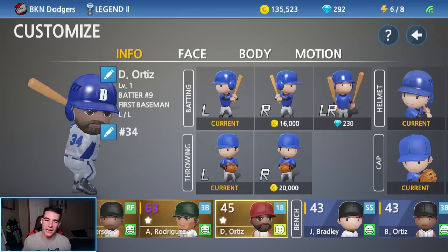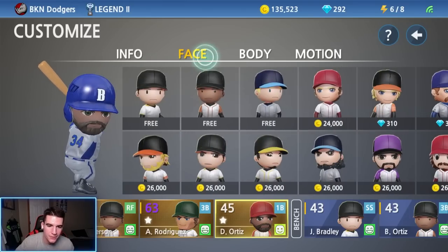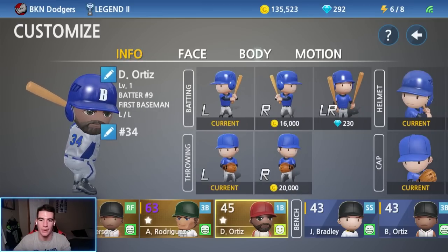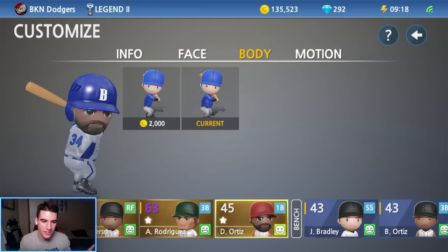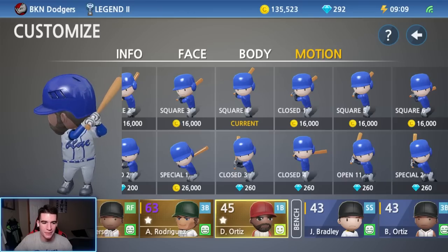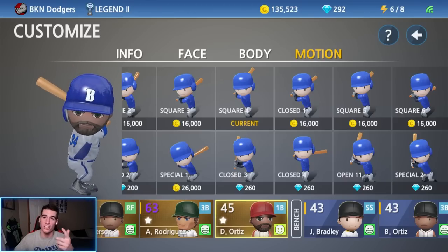I went ahead and customized my new first baseman slash DH to be David Ortiz — bats left, throws left, number 34. I gave him a slightly thicker facial hair than he actually had in real life; I'm tired of giving everyone the generic face. For the body I made him a little bigger — he was a bigger dude but could jack home runs. For his batting stance I went with square four; that's the closest I could find. Let me know what you think in the comments.